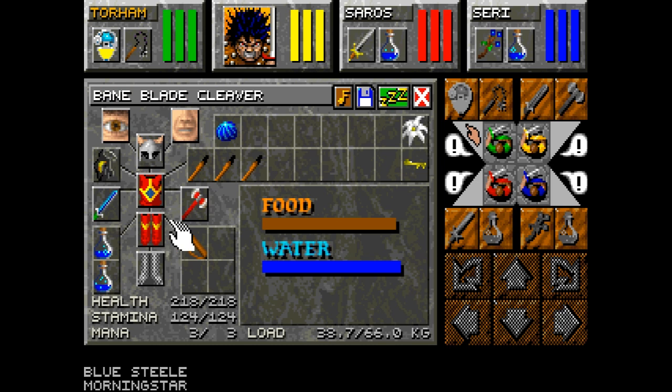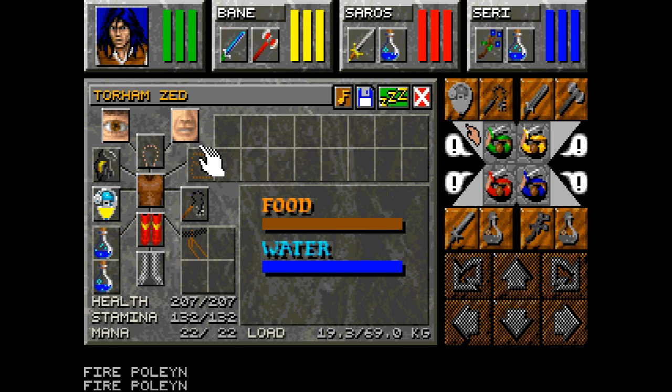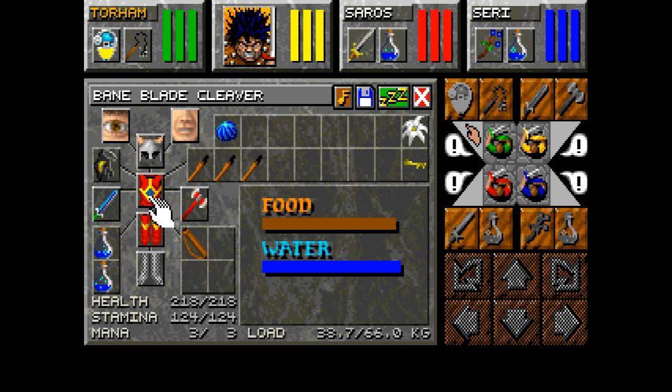Both Torham and Zed have a pair of fire pauldrons, which give them a little bit of fire resistance — I believe 31 — but the big thing is they actually increase strength by 15 points, which these two need because they're going to be wearing heavy armor and need the carrying capacity. I got Bane a suit of fire plate, whose whole gimmick is that it actually increases your fighter level by one. I leveled both Bane and Torham's fighter levels up to Adept, and Bane is sitting at Expert now because of the armor.